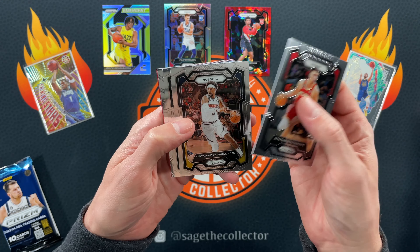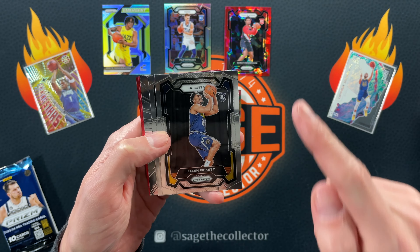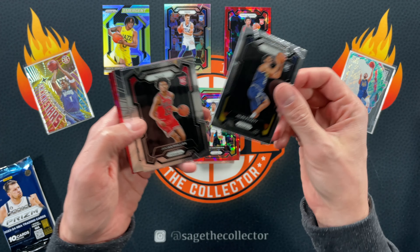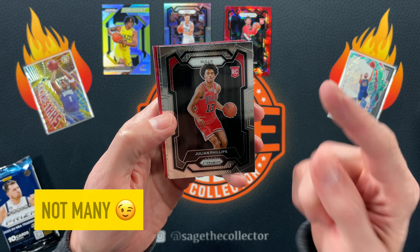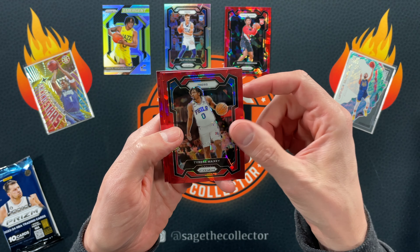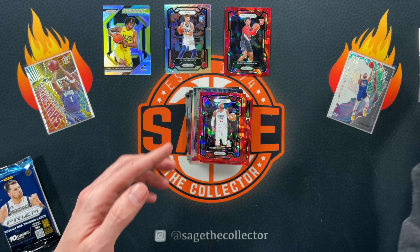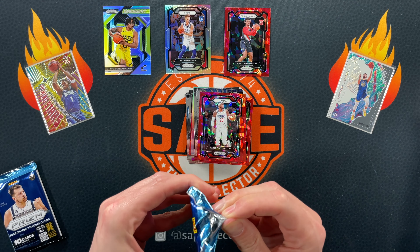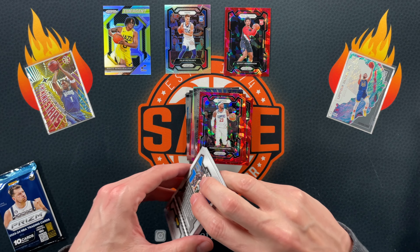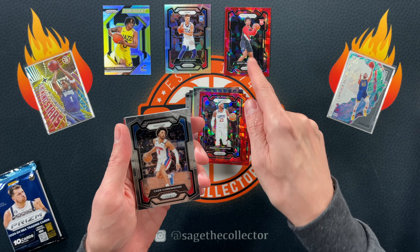We got Bogdan, KCP. Jalen Pickett — I saw him play live in the G League and then on TV. He's actually playing some minutes for Denver. Gabe Vincent and Josh Hart. All right, two more packs. So far I'm gonna say it's a success based on that card alone. Scoot started off the year pretty shakily but has improved steadily throughout the year, so I think year two, year three, he's gonna be a stud.